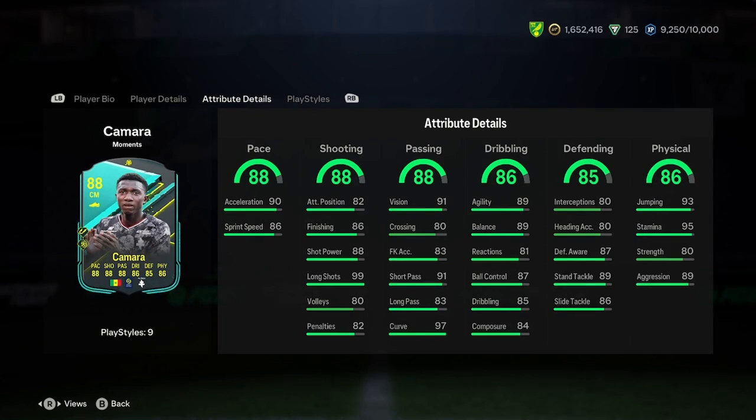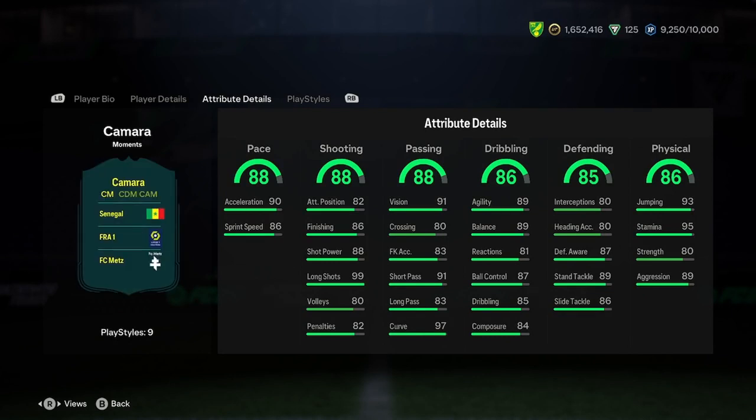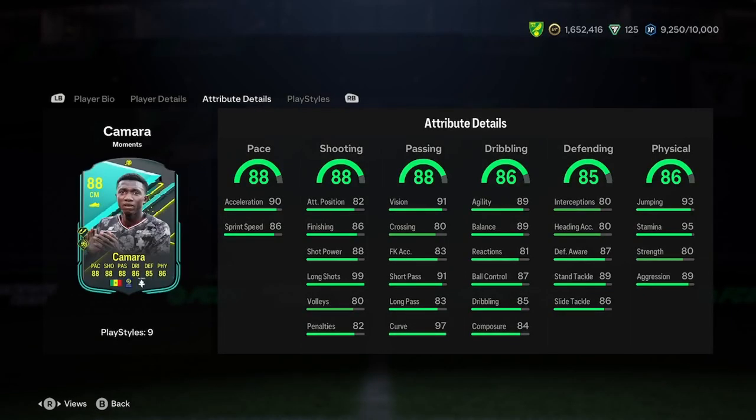Passing looks very nice — 90 short pass, 83 long pass, 97 curve. What's up with that curve stat on this man's card? Dribbling we've got 89, 89 — yeah, good stuff.